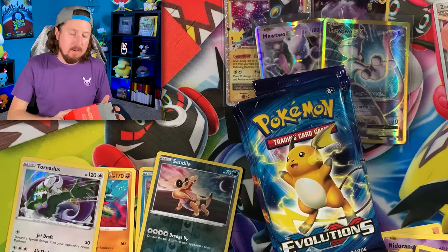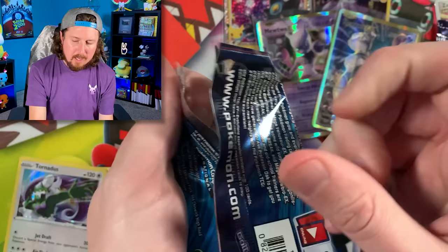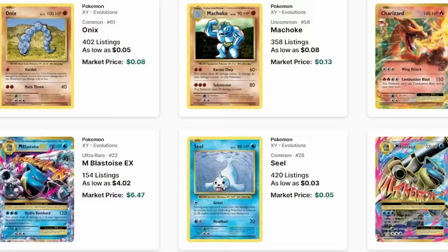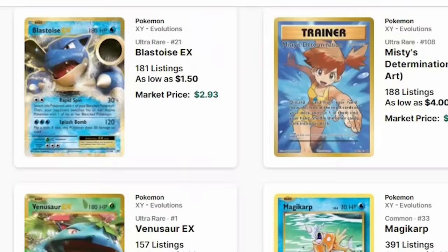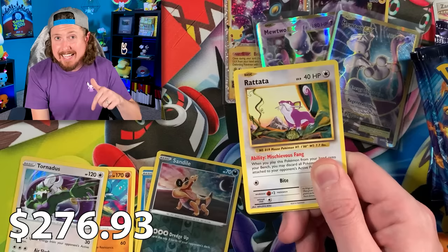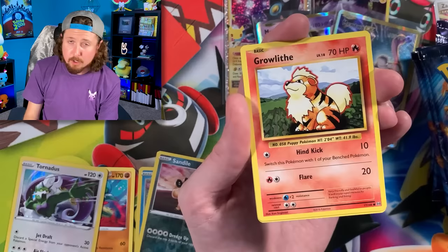Here's an interesting bit of information: a booster box of Pokemon Evolutions costs about six to seven hundred dollars right now. However, if you were to go to a website like TCGPlayer and buy one of every card at market price — not including reverse holos, just one of every card from the set — it would cost you two hundred and seventy-six dollars and ninety-three cents as of this recording.